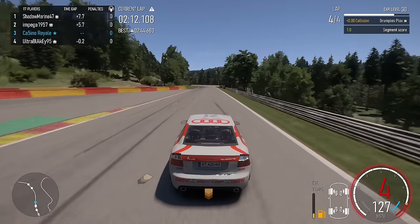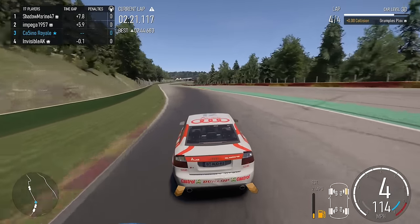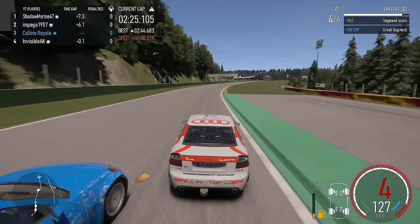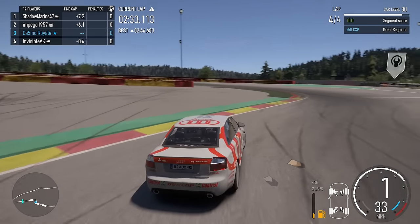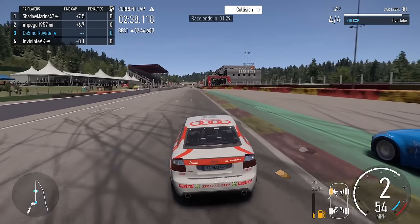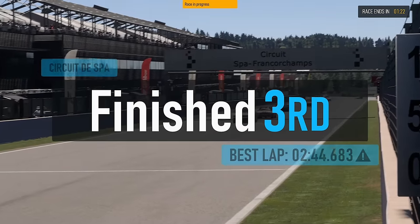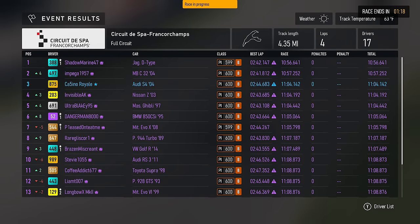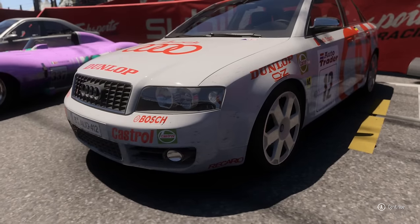Blakey's got good mid-corner speed but not the straight-line speed of me, and neither of us can answer the 350Z. All Chris has to do is get a good run out of here. It's going to be three cars for the last spot on the podium. Who dares brake latest into the final corner? I brake very late, on a very tight line, but my all-wheel drive launch is just enough - it's a drag race between a 350Z and an Audi S4, and the Audi gets it! That hard-fought podium - really enjoyable race.